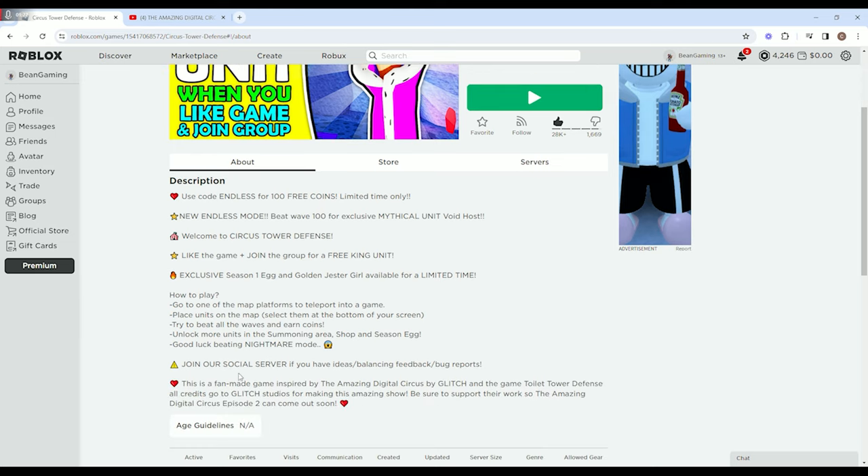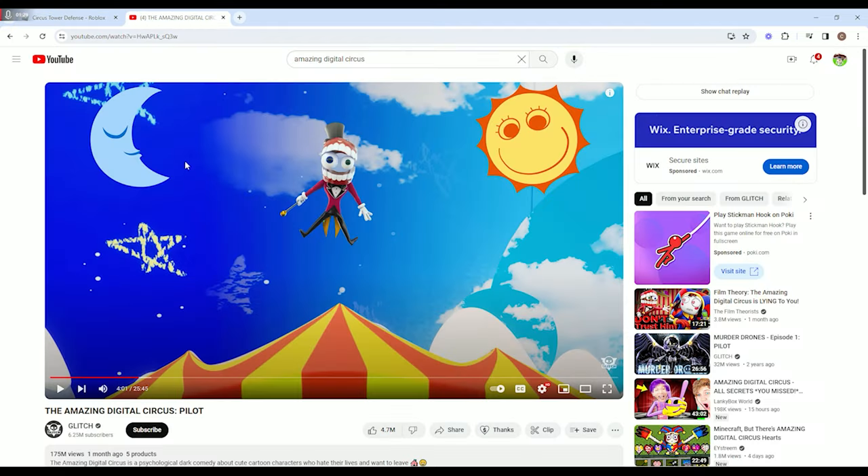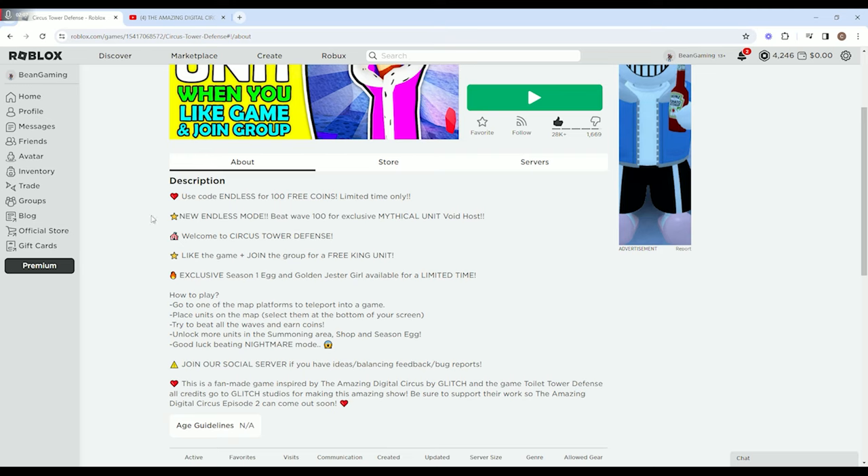If you take a look down here between these two hearts, this is a game made inspired by the Amazing Digital Circus by Glitch. If you hop on over to YouTube and type in the Amazing Digital Circus, they only have one video out right now — it's a little more than 25 minutes long. It's worth your time to watch if you're going to play the Roblox game Circus Tower Defense, because they have all the characters from this actual video. It's very similar to the same idea as Toilet Tower Defense.